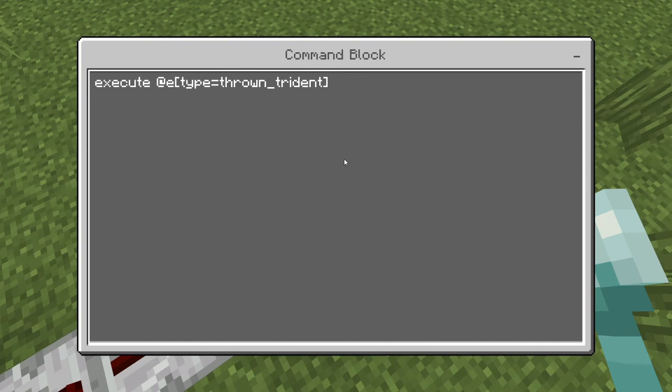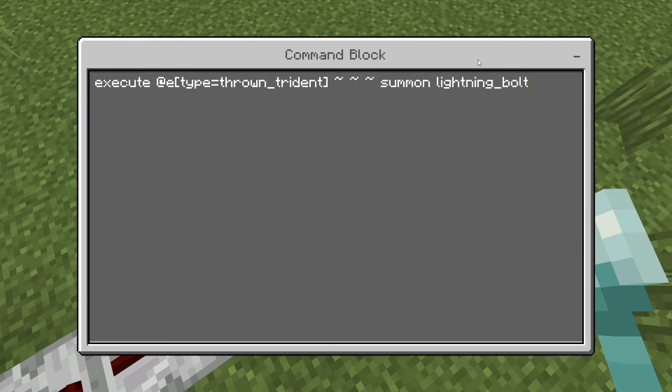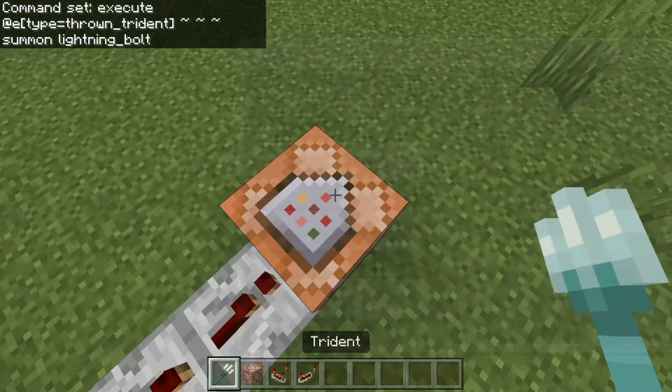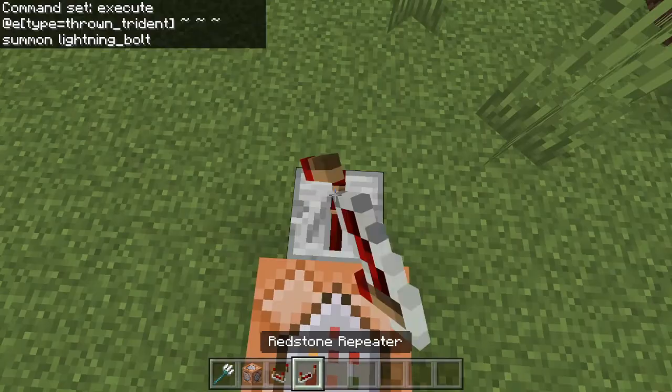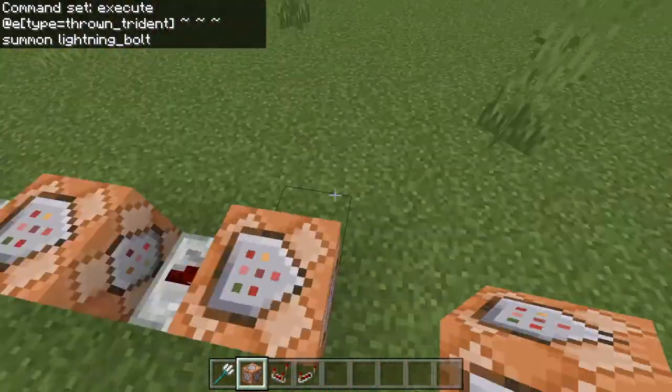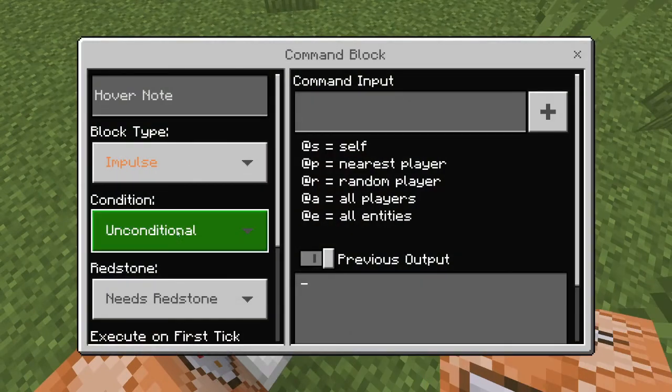You're going to have this execute command and then you're going to do three tildes, and then you're going to say summon lightning underscore bolt, just like this.